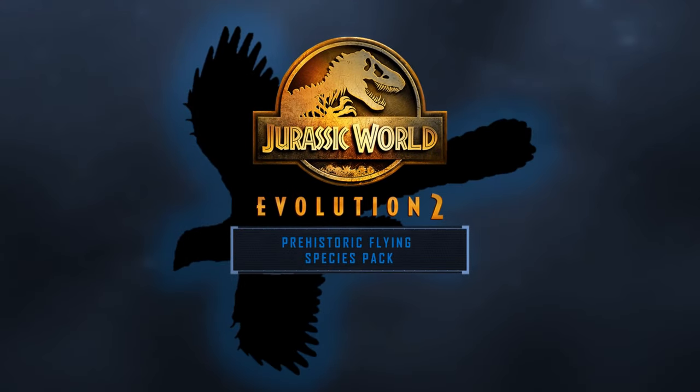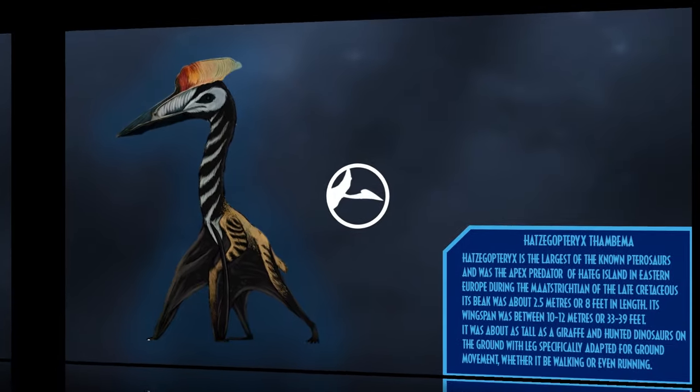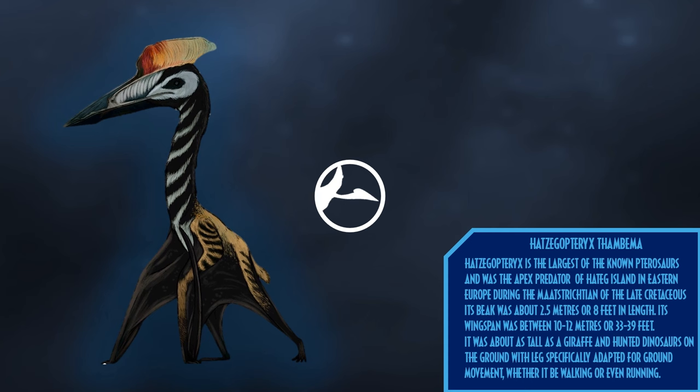Our next pack is the Prehistoric Flying Species Pack, a more air-based sequel to the Prehistoric Marine Species Pack, consisting of animals known for their flying capabilities and other factors. Our first species would be Hatzegopteryx. Hatzegopteryx is the largest of the known pterosaurs and was the apex predator of Hateg Island in Eastern Europe during the Maastrichtian stage of the Late Cretaceous. Its beak was about 2.5 metres (8 feet) in length, its wingspan was between 10 to 12 metres (33 to 39 feet), and it was about as tall as a giraffe — hunting dinosaurs on the ground with legs specifically adapted for walking and even running.